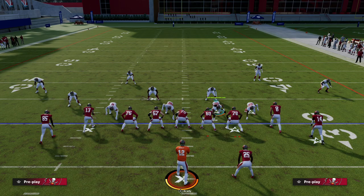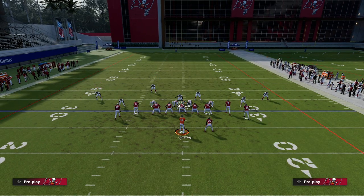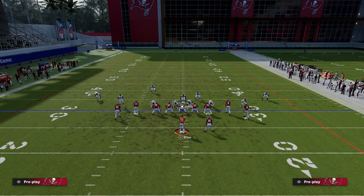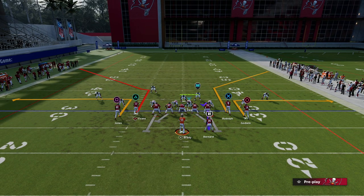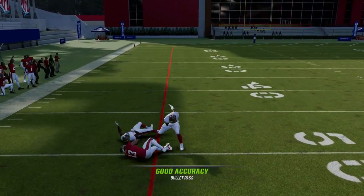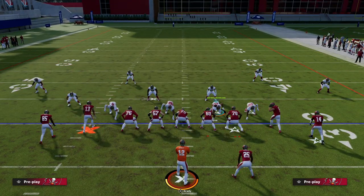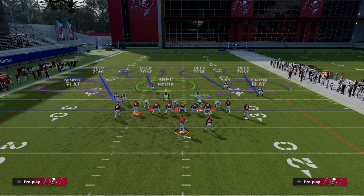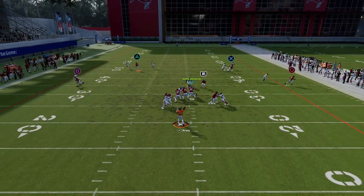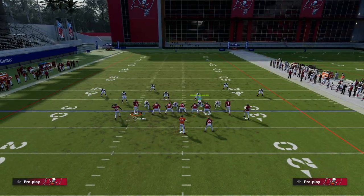The adjustment I like to make — and shout out to EA for the power of this adjustment — is to shade my coverage underneath and then outside-third that left side safety. You can also drop a defensive lineman over the middle if you want. Now that Bench play that was killing us suddenly has help to the outside, and as you can see, that's a really hard throw to consistently make. This will bag a lot of that play. The main adjustment is simply outside-thirding that left side player, and he'll match it really well out of this defense.